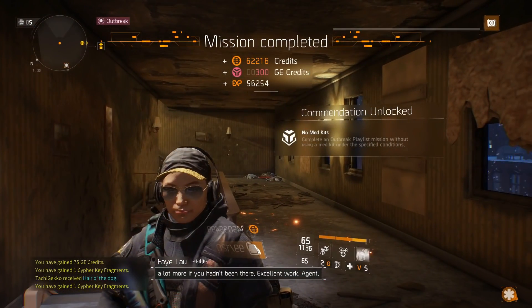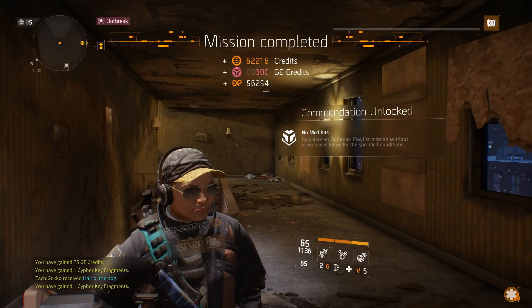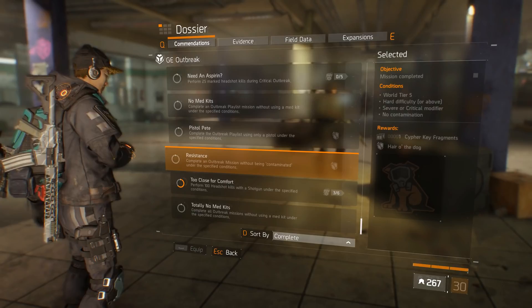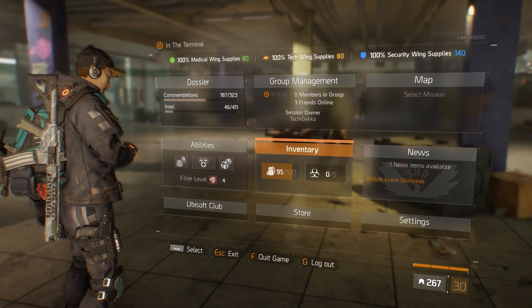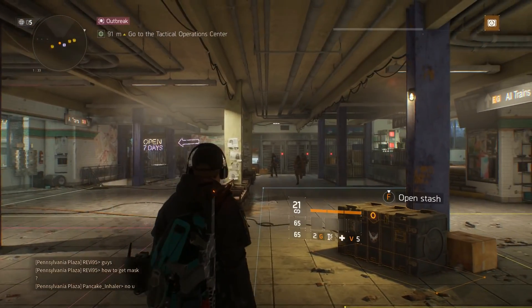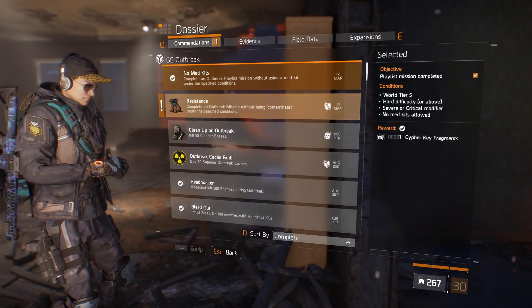Since this is my second Outbreak Global Event in Division, I wanted to unlock some commendations that I didn't unlock the first time. Resistance is one of them and I really wanted to get that cute puppy with the gas mask patch — actually the Hair o' the Dog patch.